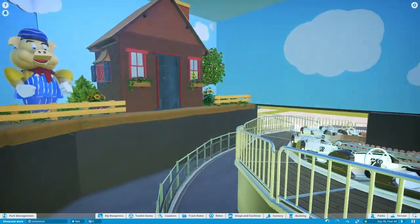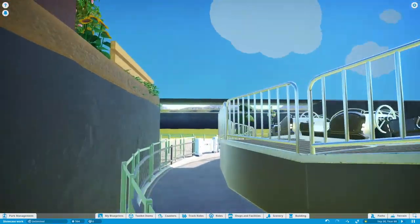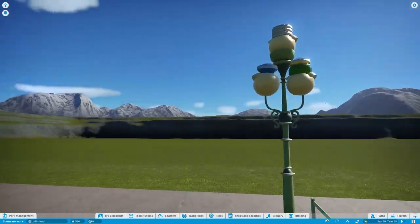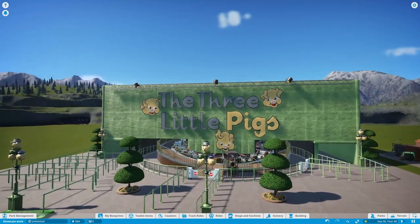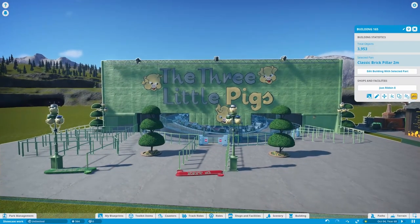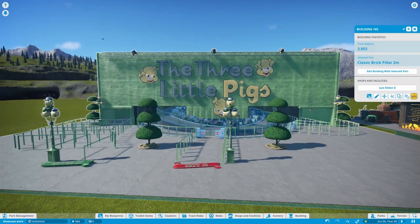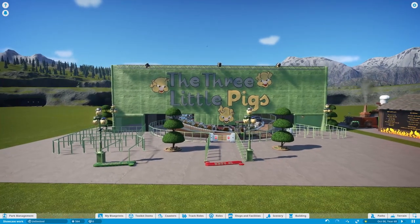When you get off the ride, you exit off of here and go on out. It's a cute little themed flat ride. This is my third flat ride that I had made up to this point — the first being We All Smile in the Same Language, which y'all have seen, and Christmas Under the Sea was my second one. This is the third flat ride that I've themed in the game, and I'm really happy with it other than what I talked about.